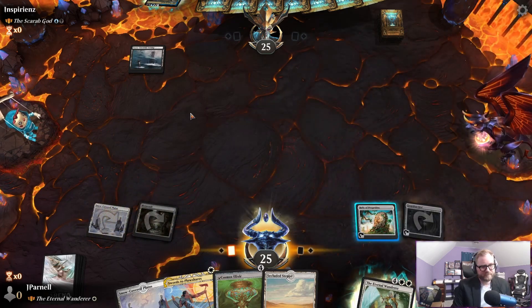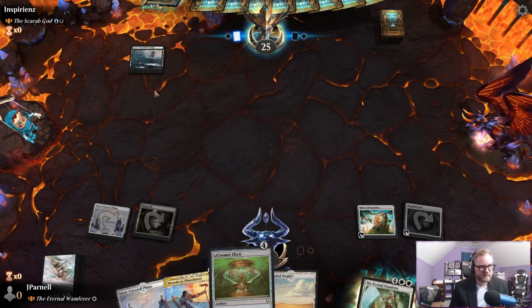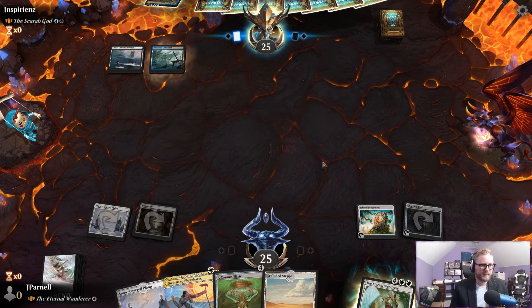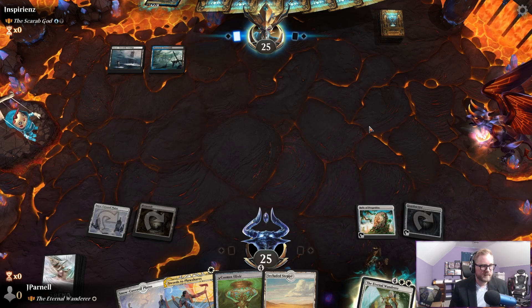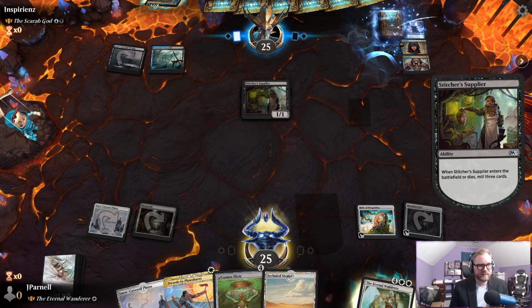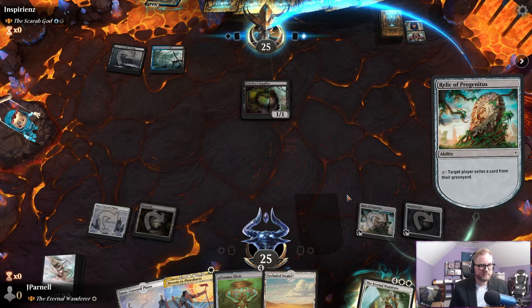Guardian Idol in — in case this gets stripped from our hand and they tap out to do so, then we can fire up the Mutavault and go punch it. Stitcher Supplier looks like it is not going to happen. Start milling them — you started milling them, you gotta start exiling them.